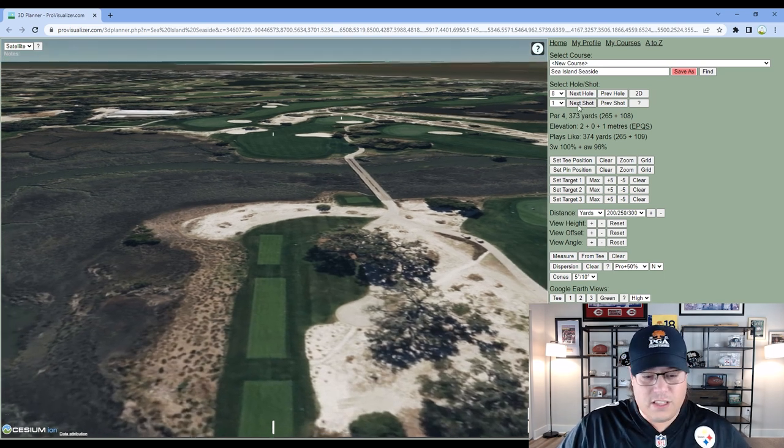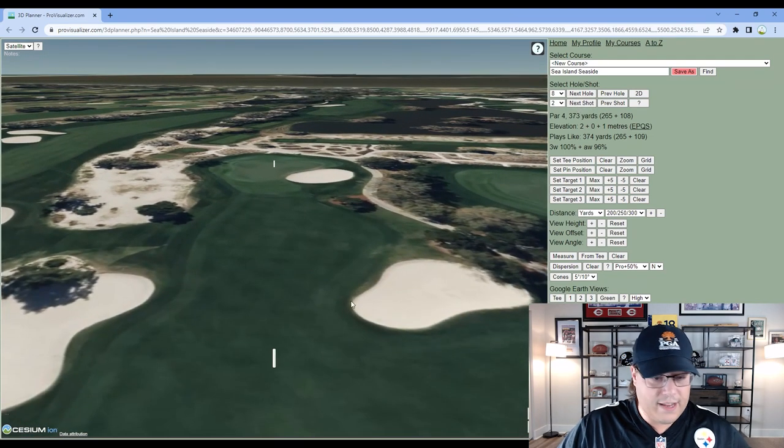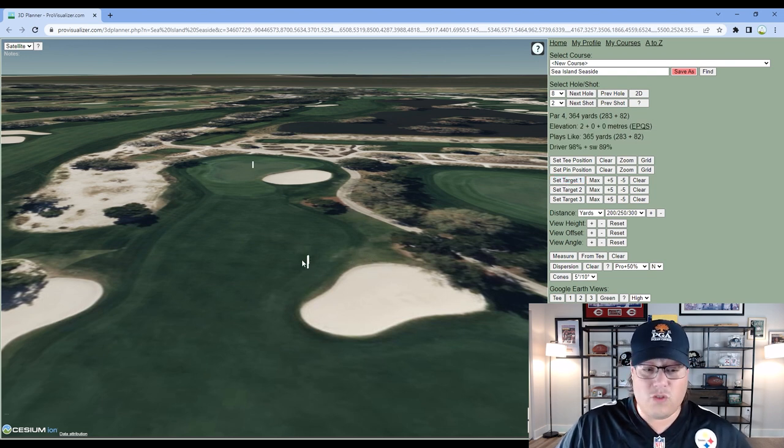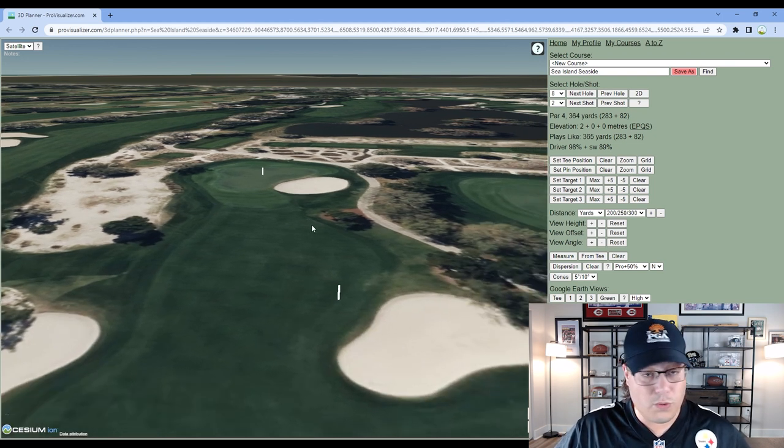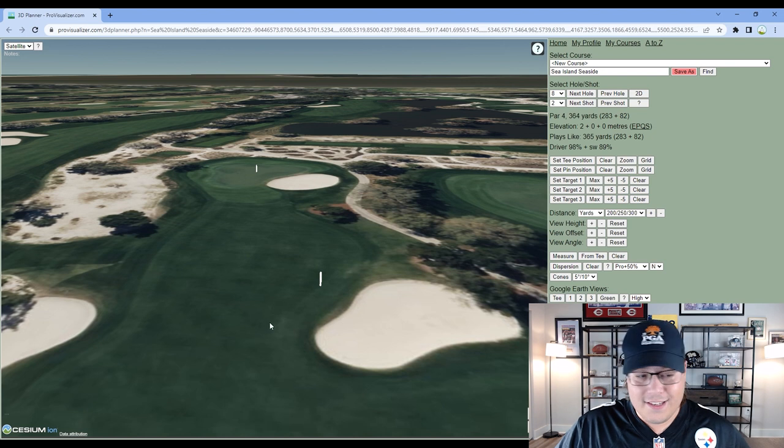Hole 8 is 373 yards. You can be a little more aggressive here, but the fairway bunker to the right sits right in the layup zone at 260 yards, where most players carry their driving irons. A three wood at 283 can take it out of play, but driver brings in the natural areas left of the green. If you can carry a three wood 285 to 290, this is a perfect hole for that club. Otherwise, it's an interesting decision depending on your carry distance.